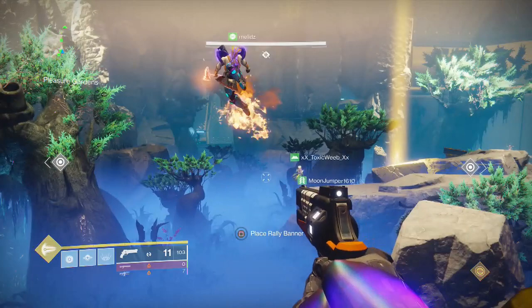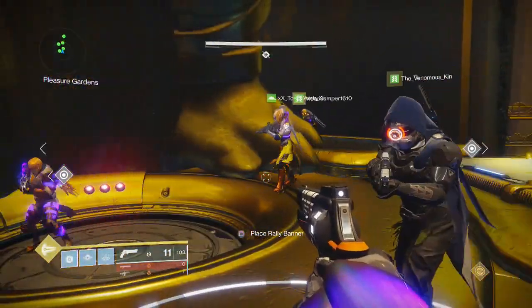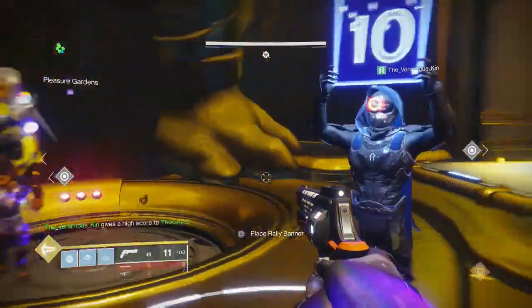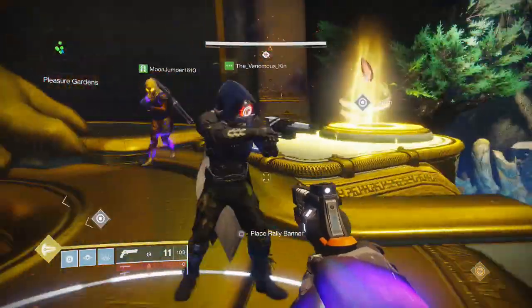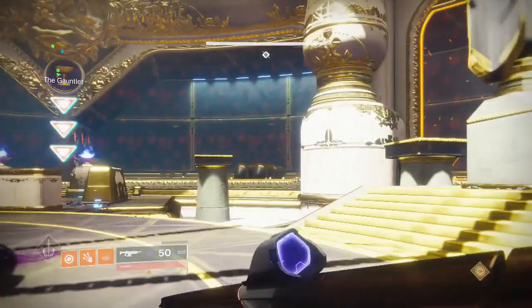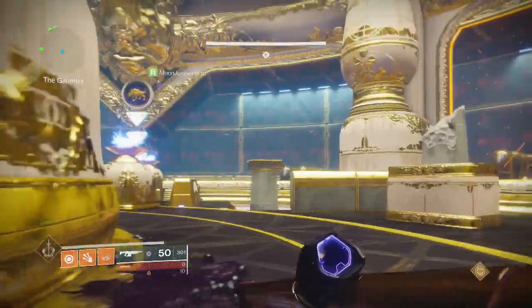Bathers and Dogs are practically the two easiest encounters - they probably are the easiest in this raid. The ones you're really going to have trouble with are Gauntlet and Calus, which I'm going to help you with in this video. If you want to skip ahead, use the timestamps in the description for each encounter.